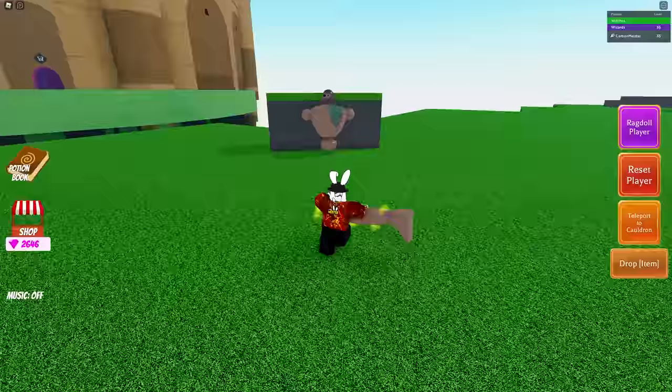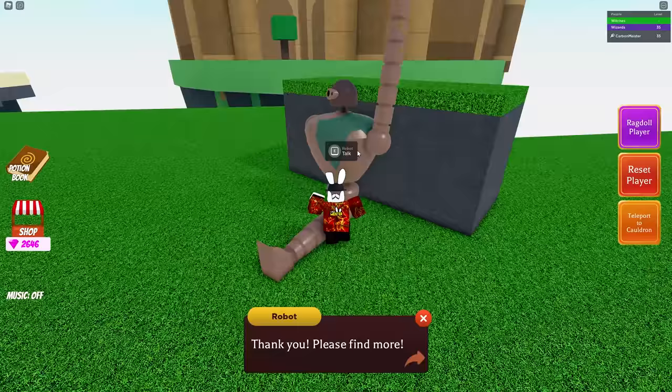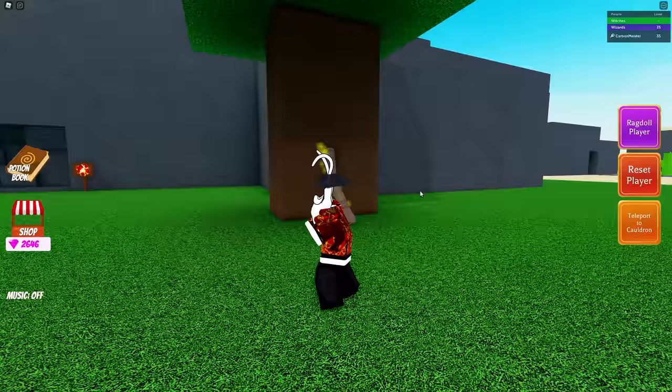The first leg is not too far away from him. Let's go ahead and grab that and take it back — he says 'thank you, please find more.' Another arm is also located right next to him, so let's grab that and talk to him one more time. Now he's got one leg and one arm.